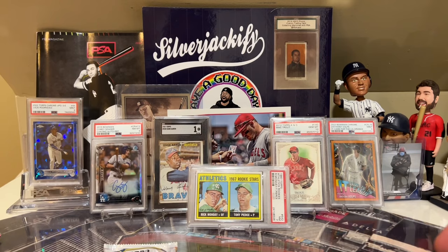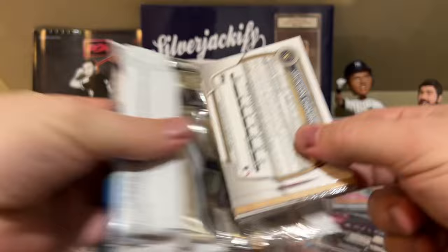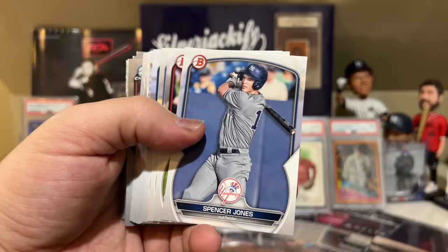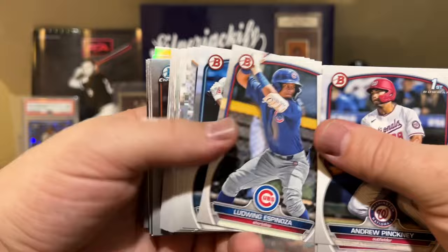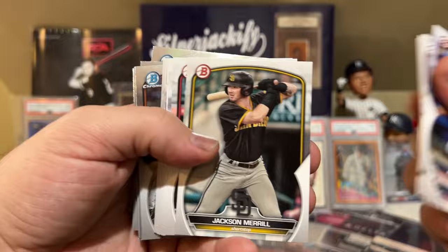Alright, two more packs left. This is going to be a quick video — it's only four packs. Bowman Draft. I opened a super jumbo of this and gotta be honest, I was pretty disappointed. Andrew Pickney. Spencer Jones, top prospect for the Yankees. Espinosa, Santana, Francisca, Carrig. Jackson Trurio, the number two ranked prospect behind Jackson Holiday right now. Jackson Merrill, Jorge, Bryce Eldridge — that's one of the top guys to hit.